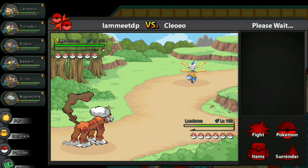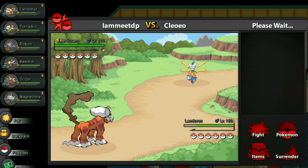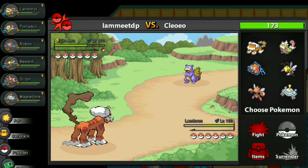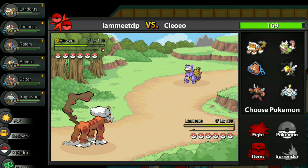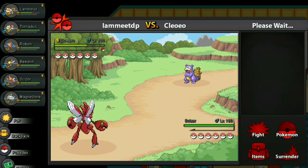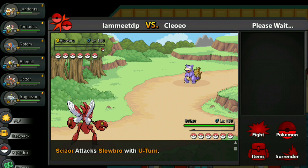I feel like he's gonna switch out to Slowbro or Masquerain — I don't know what that Bug/Water Pokémon is called. I'd appreciate if he chose more quickly. Nice, he gives me a good switching opportunity — oh, he has Rocky Helmet! Now I need to think. I'll go Scizor instead of Beedrill so I don't take damage on Beedrill. I'll just U-turn out. Okay, this should kill easily — yep!